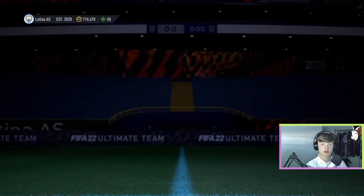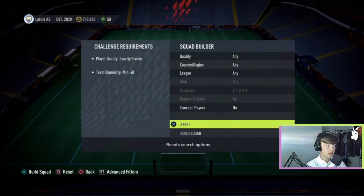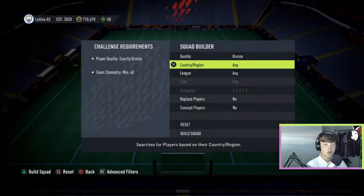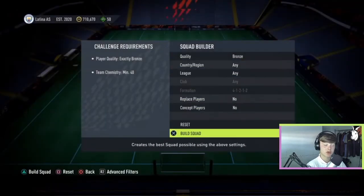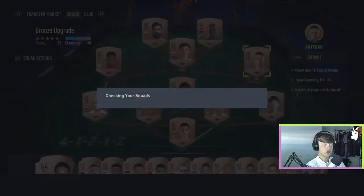Once you've got them, go into the bronze upgrade and put all the bronzes you've recently added to your club into the upgrade. A quick way to do this is to go to squad builder, set the quality to bronze, and then search. You don't really want to put any rares in. One thing to remember — when you're doing the squad builder, select bronze but also press right trigger to bring up the advanced filters. Go to low to high so you're not putting your highest rated bronzes in. Then search, and any bronze rares you see, just swap them out for non-rares. Once you've completed your squad, submit it and open the pack.